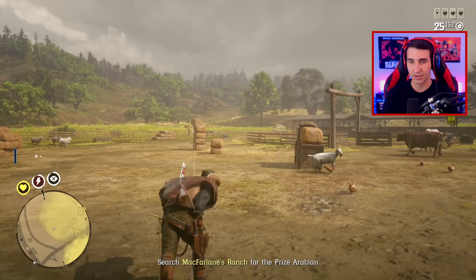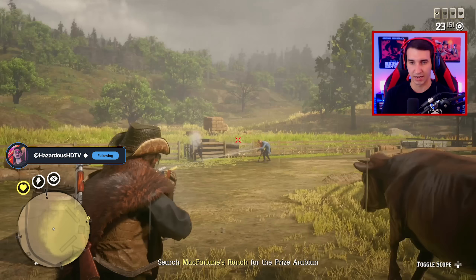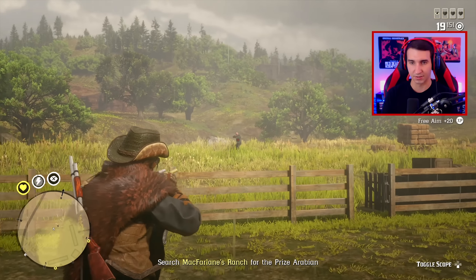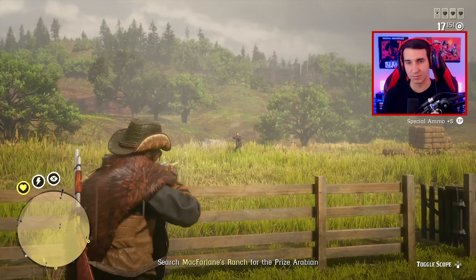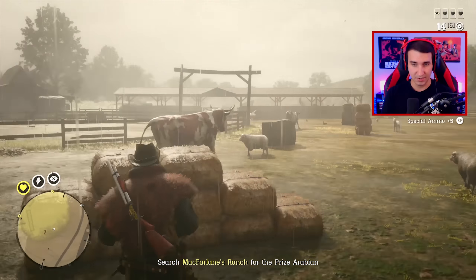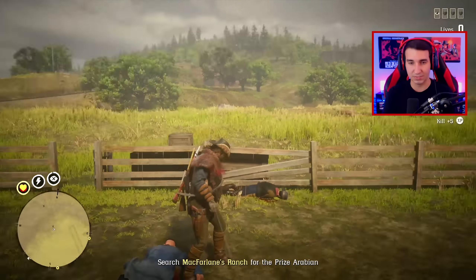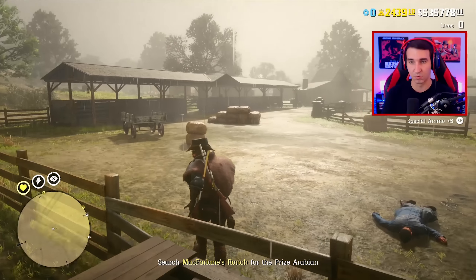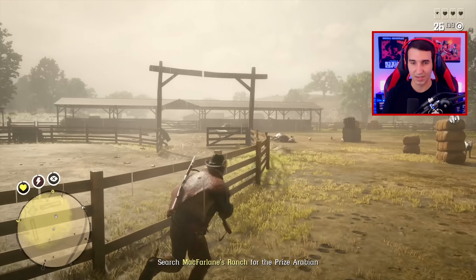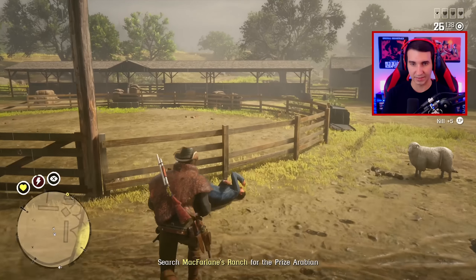You can't get this horse in online. I don't know which Arabian horse this is, but it's not one you can buy from the stables — it's not the white Arabian, not the black Arabian, and not the red chestnut either. I think it has to be from story mode. It wasn't just added for the purpose of this update, but the fact that we steal this horse — maybe if you did this mission 50 or 100 times, it would be kind of cool if you got it as a free unlock to reward the real grinders.